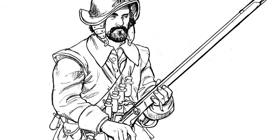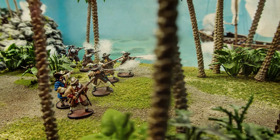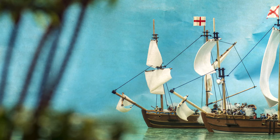Up next we have the milicianos. The milicianos are armed with matchlock muskets and are generally inexperienced, although in this Guarda Costa list you have the option to upgrade them to trained. They are an affordable unit with the ruthless and poorly equipped special rules, and have pretty average stats across the board. They also have the drilled special rule, which allows them to reload their weapons more efficiently when operating on land.